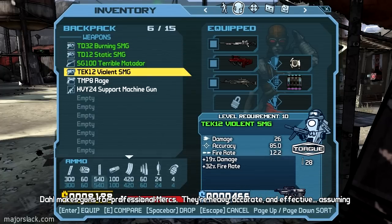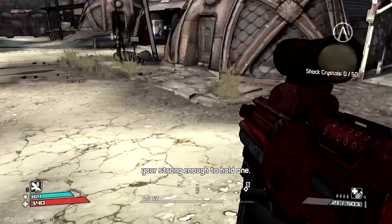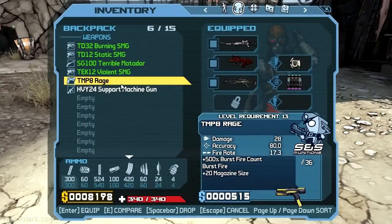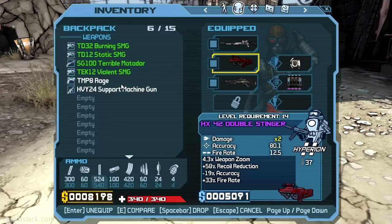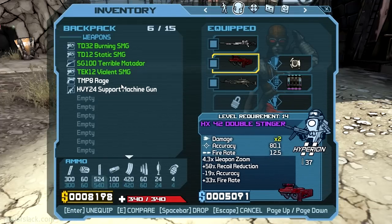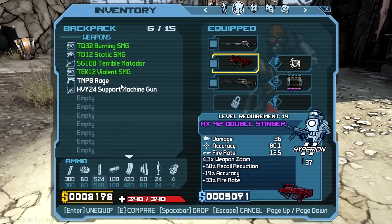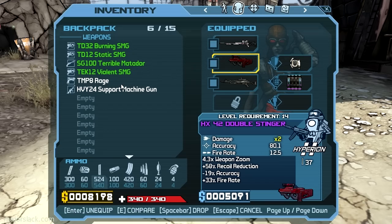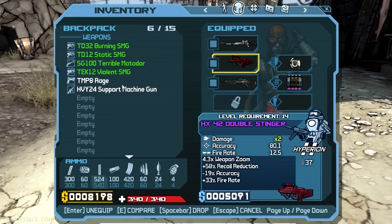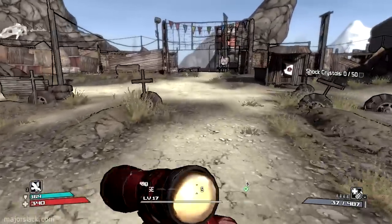This pretty much totally trumps my violent SMG. It's got a spectacular zoom and a slack rating of 2x36, which means it's going to chew through the ammo — it's shooting out 2 bullets at a time. So that's 2x36 equals 72, times 12.5, equals a slack rating of 900. I can't believe I found this — a super powerful purple weapon to take into the Lost Cave and lay waste to all the monsters and enemies in there.